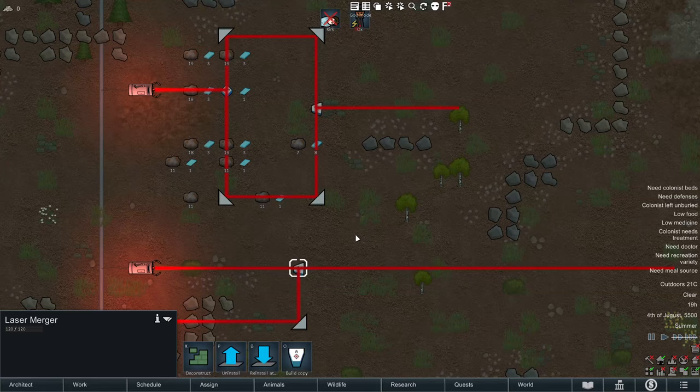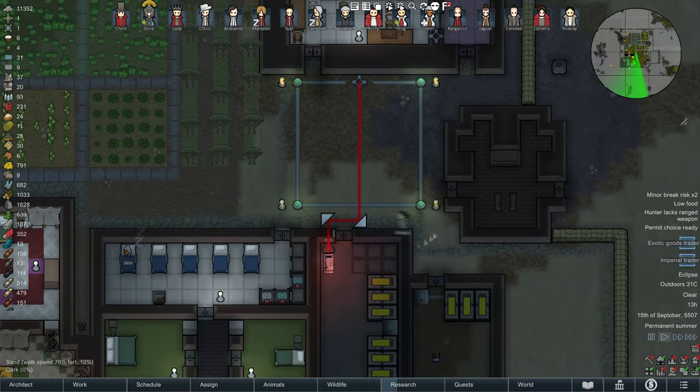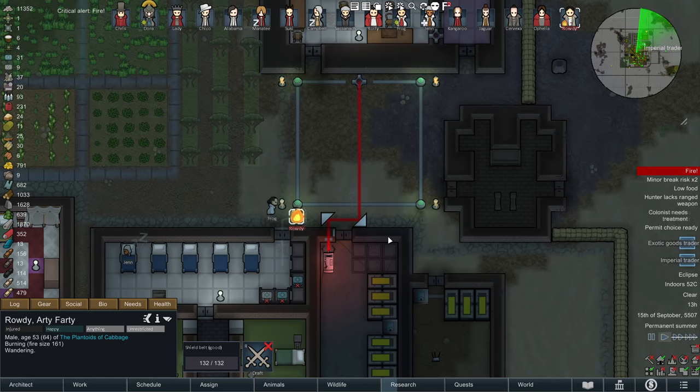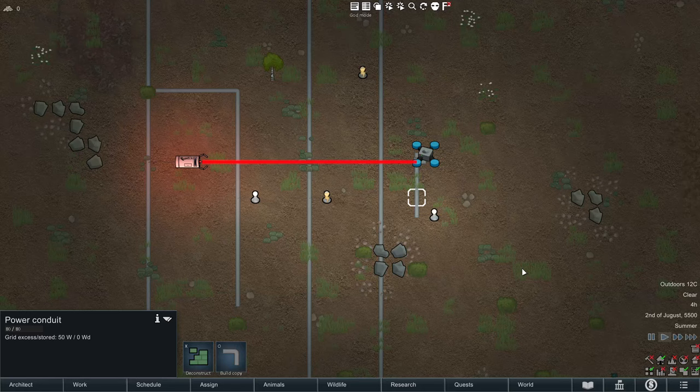Now that you know the basics, you should be aware there are three things that can be affected by the beam when struck. Firstly, you can strike a laser switch and use it like a tripwire to detect a pawn, a ship on a pad, or something else like if a door is open. Secondly, if you strike a pawn and you're pumping a lot of power into your laser beam, you might possibly ignite a pawn. Lastly, you can strike a power panel, which will allow power to be transported over a distance, perhaps with the intention of crossing conduits that you don't want to interact with.